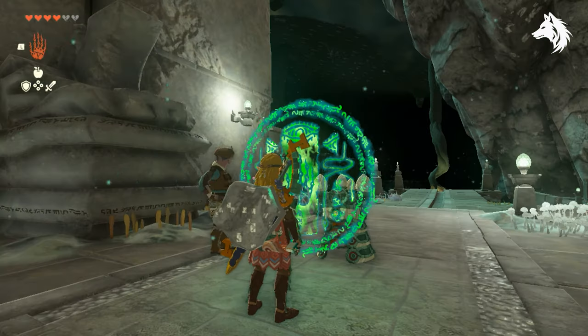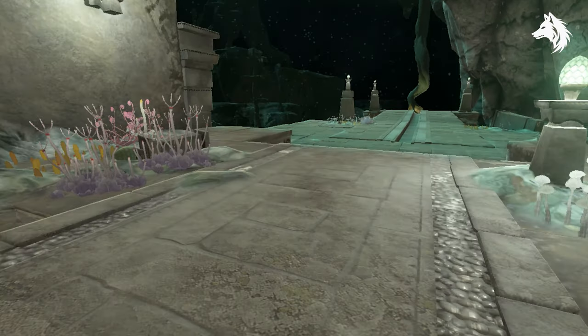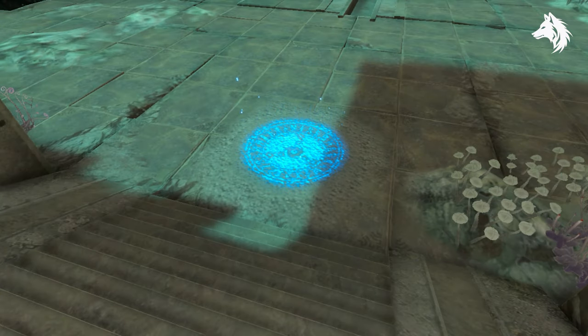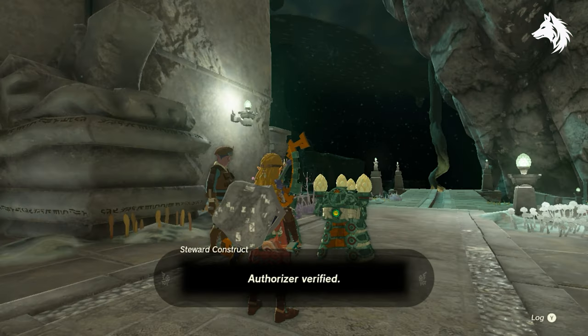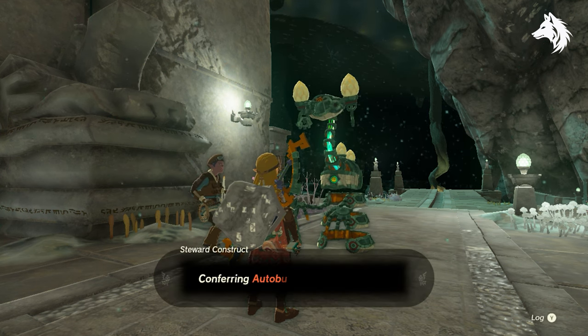Once here you interact with the green symbol to get your Auto Build ability. There's also a boss fight here for the end of the mission, so make sure to be prepared before you come to this area with bombs and stamina. But once that's done you have one of the most useful things in the game, which is Auto Build.